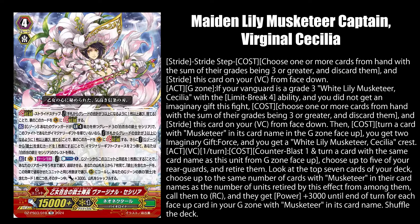Maiden Lily Musketeer Captain Virginal Cecilia gets an errata in which she retains her old skills but gets a new one. While in the G Zone face down, you can discard cards with 3 or more total grades if you have a grade 3 White Lily Musketeer Cecilia vanguard with a Limit Break 4 skill and you did not get an imaginary gift in this game yet, to stride this card. Then you can flip a musketeer card in your G Zone face up to get 2 Force markers and Cecilia's crest card. So basically the History Collection G unit errata but now with crest card integration. Expect the English version's card text to take up three quarters of the card's artwork.